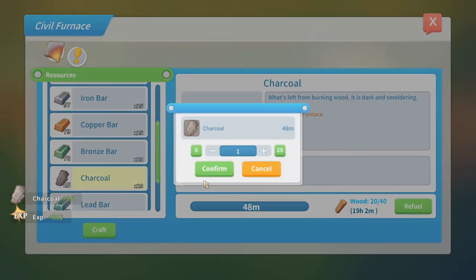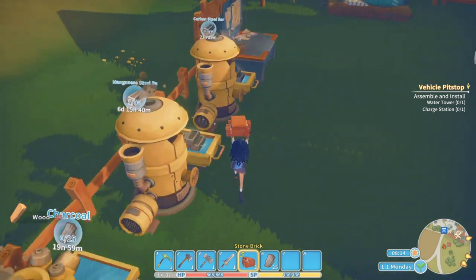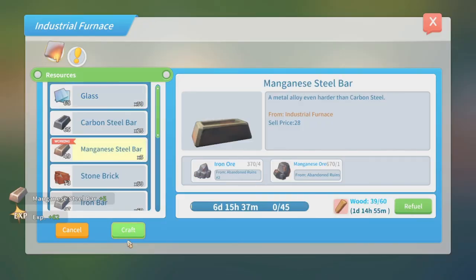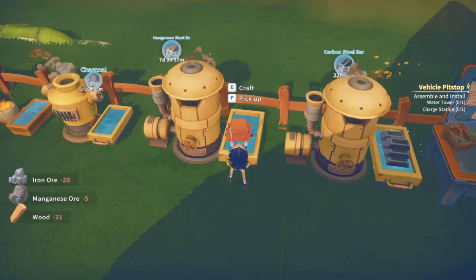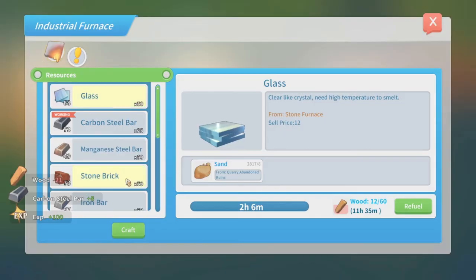And there you have it! Those were all the furnaces and metal bars you can come across in Portia. I hope you guys enjoyed this video, and if you did, don't forget to like, subscribe, and ring the notification bell to get notified every time I post a video. If you have any questions, please leave them in the comment section down below. Have an awesome day and I'll see you guys next time!